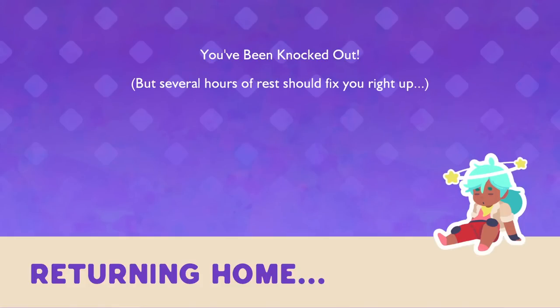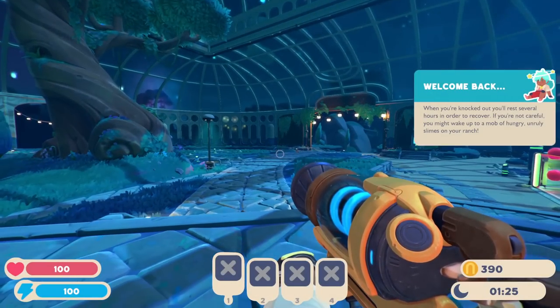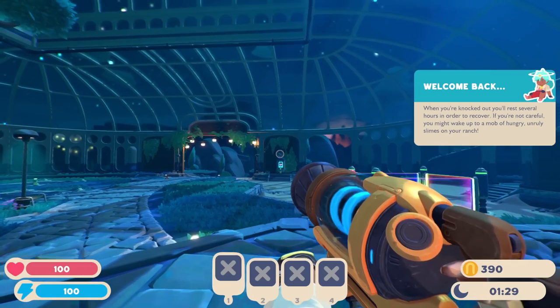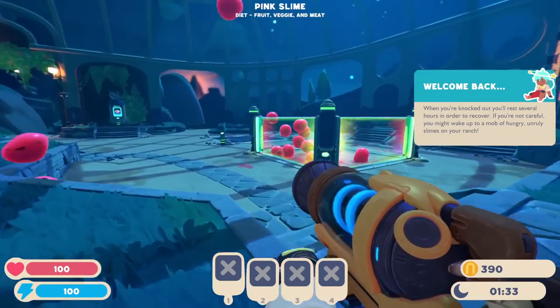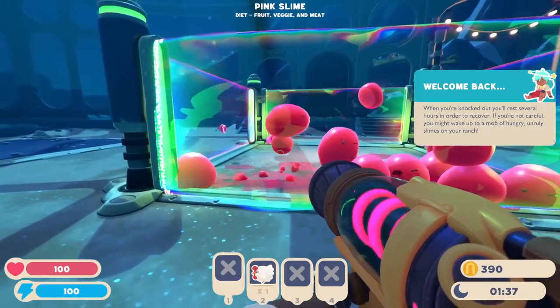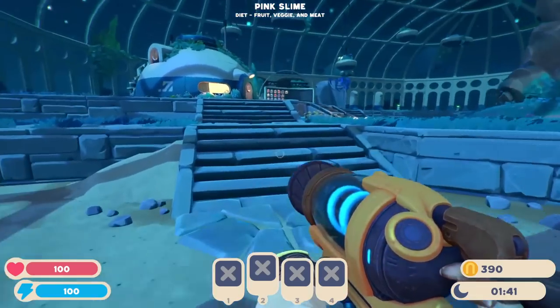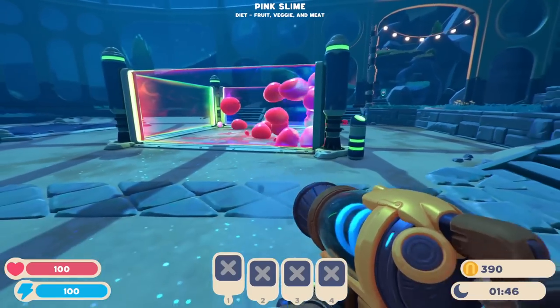You've been knocked out, but several hours of rest should fix you right up. When you're knocked out, you'll rest for several hours in order to recover. If you're not careful, you might wake up to a mob of hungry, unruly slimes on your ranch. And speaking of which, they're trying to get out of here. Oh, our chicken dude grew into a full chicken! They're just trying to hop out — maybe too many slimes for one corral.